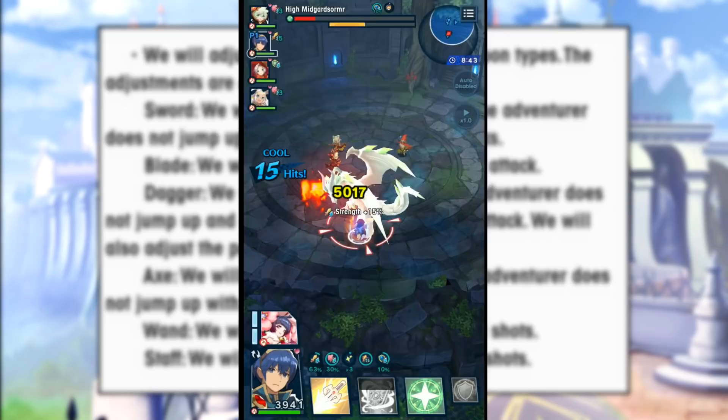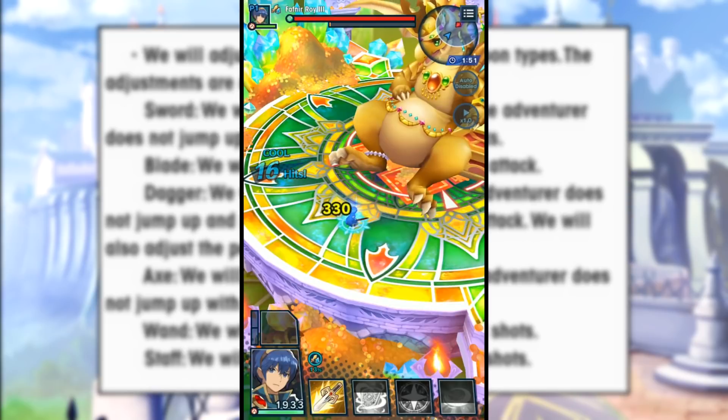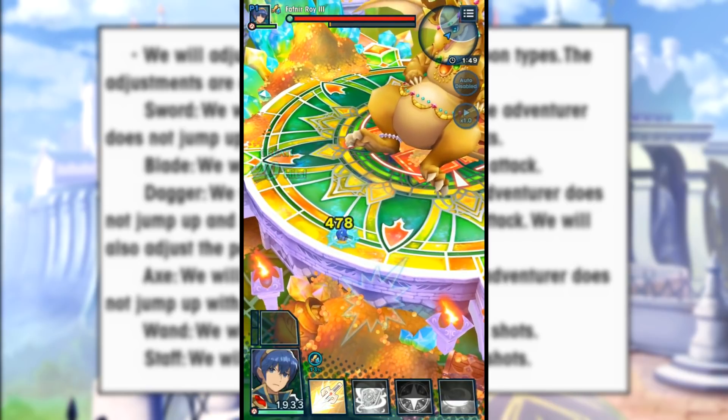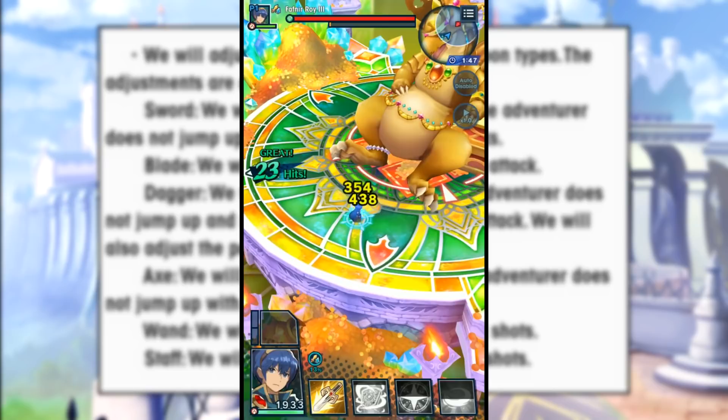So yeah, sword retained that effect which is really good. Another pro about the removal of the jumping animation is that the sword can now roll cancel out of C4's animation. Before, when you went into the jumping animation, you were just stuck in that animation — you couldn't roll out of it, and it felt awkward every time I would accidentally do C4. So another great change there.